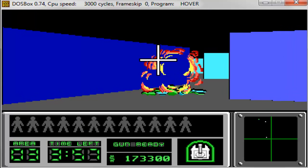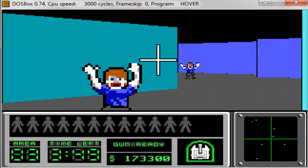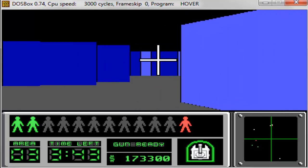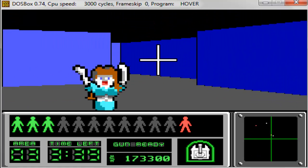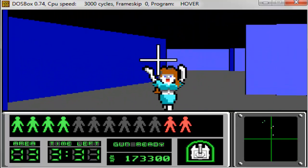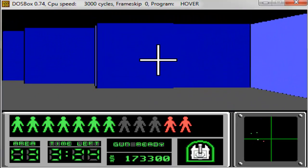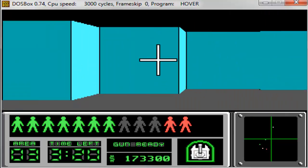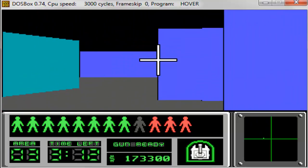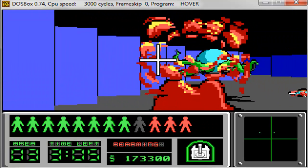Anyway, this is Hover Tank 3D, and truly the first pioneer of the first-person shooter genre. This game inspired Catacomb Abyss, which inspired Wolfenstein 3D, which in turn led to Doom, which led to Quake, and then Quake led to a whole bunch of other stuff. All the impressive lineage of first-person shooters — everything from Halo to Call of Duty to GoldenEye 007 — they all go back to Hover Tank 3D.